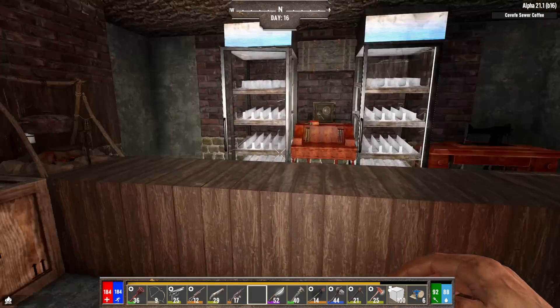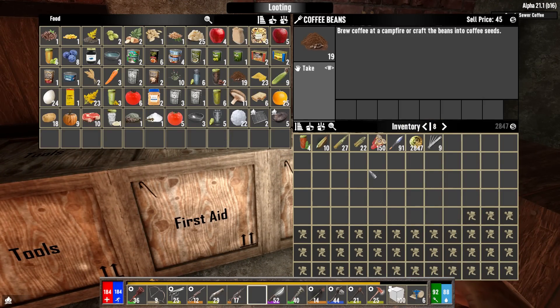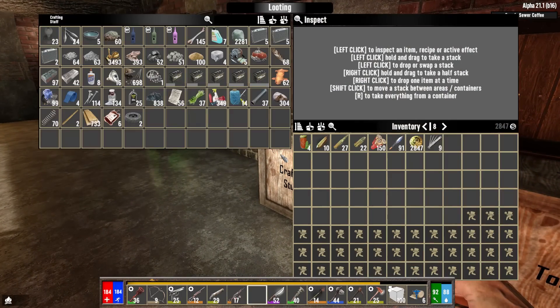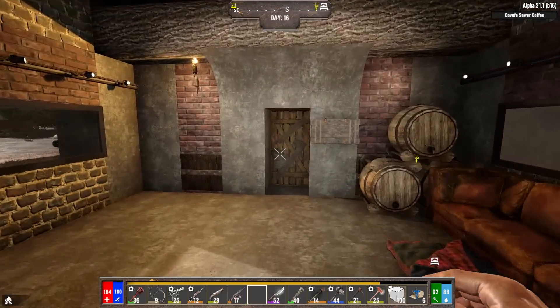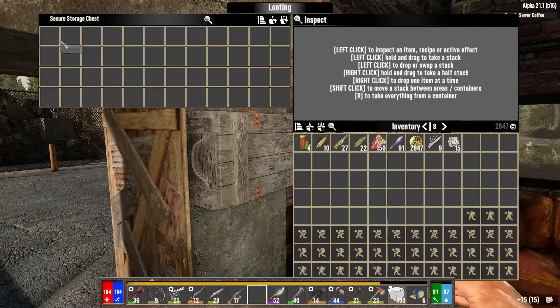I'm a little bit short on supplies. I need to be able to use a writing desk. Some of y'all had pointed out that I had some coffee beans sitting in my crafting chest right here — 19 of them — I had stuck those down here in my crafting stuff chest and completely missed it. So appreciate you guys saying, 'Hey, by the way Cap, you're an idiot.'